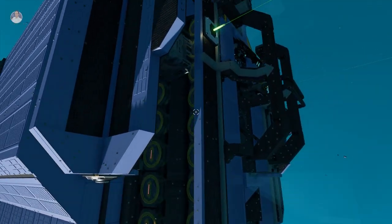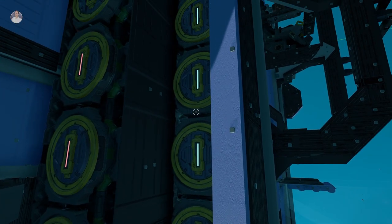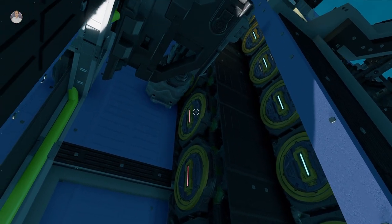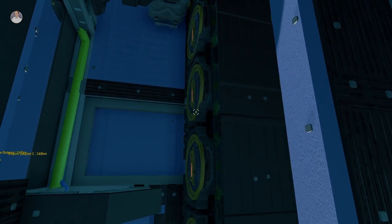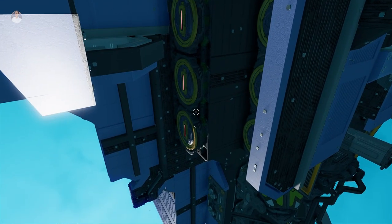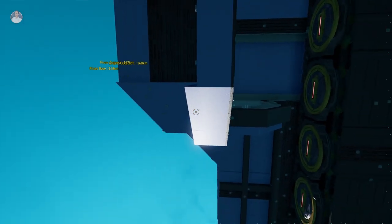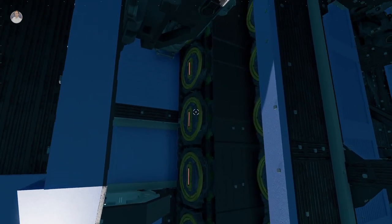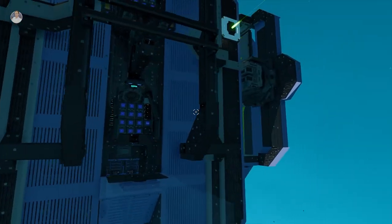Over here we can see the fuel cells - some are active, some are not. If you want access to your fuel cells, they're just here on the side, very easy to swap out. Just go to the shops, get yourself a few, and it's easy peasy lemon squeezy.